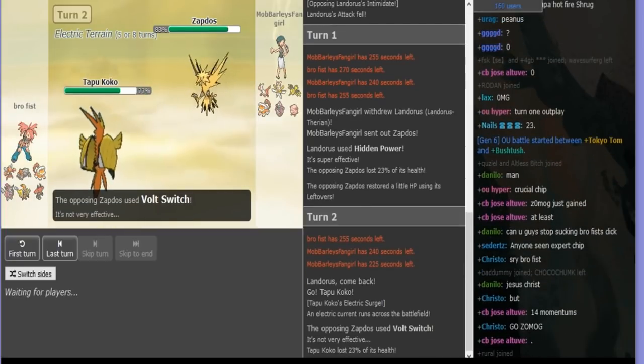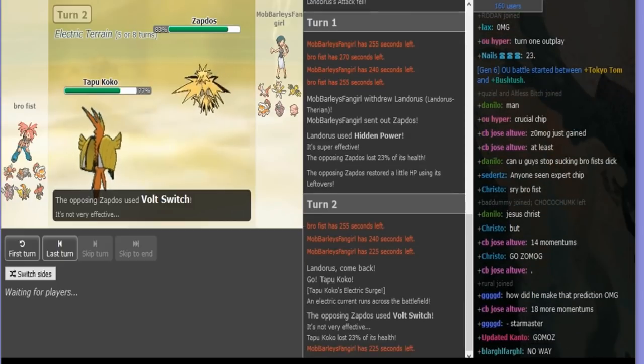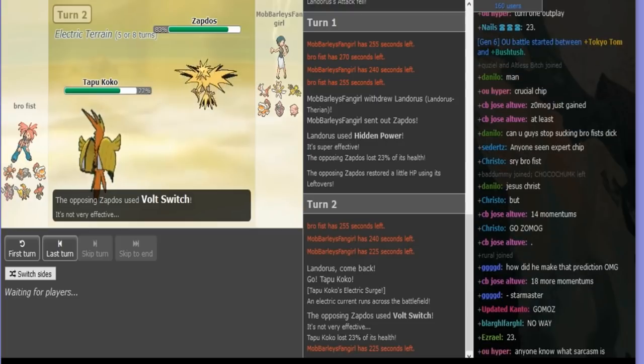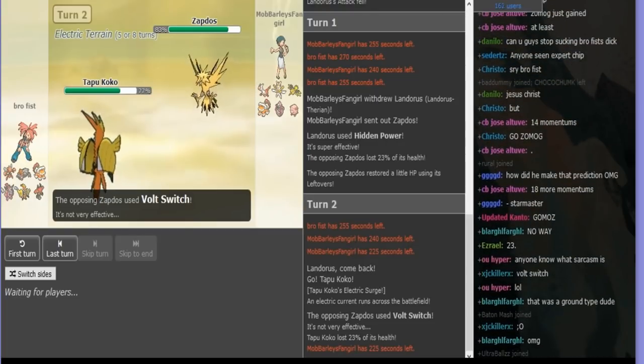As John — where John plays — he really likes to punish the safe play. Something I learned from early on. The safe play for me is just HP Ice if I have it, or Heat Wave in case he wants to set up rocks. So getting the aggressive Volt Switch is really nice.